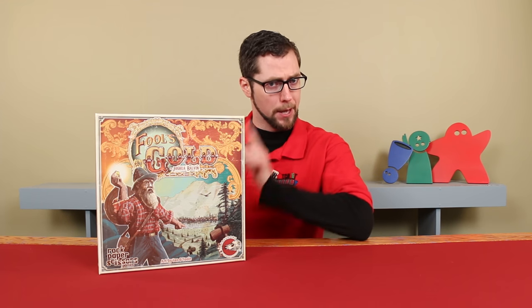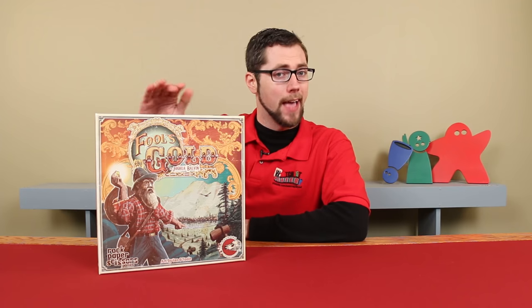Hello and welcome to Watch It Played. My name is Pep McDonald and in this video we'll be learning the 3-5 player game Fool's Gold, designed by Joshua Balvin and published by Passport Games Studios. It's 1848 and gold has just been discovered in California. Over the next 5 years you'll be taking on the role of a wealthy investor, sending miners into the diverse regions of the landscape. But be wary, for all that glitters is not gold. Come join me at the table and let's learn how to play.